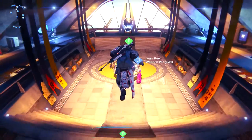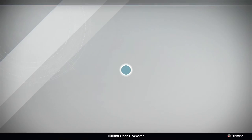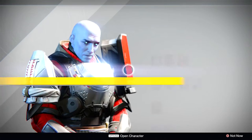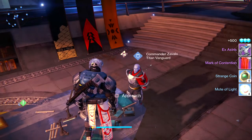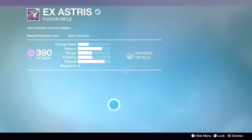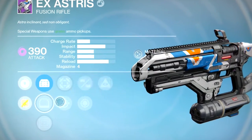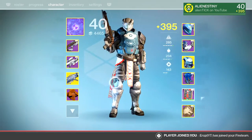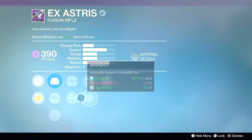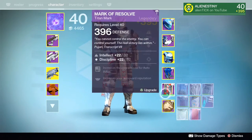Now we got two or three vanguard bounties, and honestly the only sniper I want is the LDR. Opening up the first one, we got a fusion rifle — no thank you. This one didn't even drop with good stats at all. It had Hip Fire, and honestly fusion rifles are just out of my range unless it's a Saladin's, which I still kind of want. I'm just done with fusion rifles.